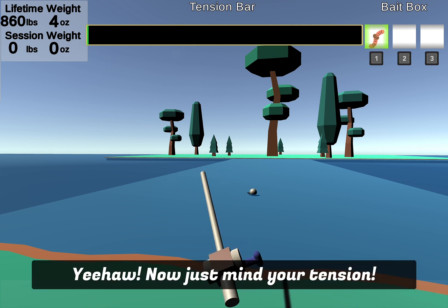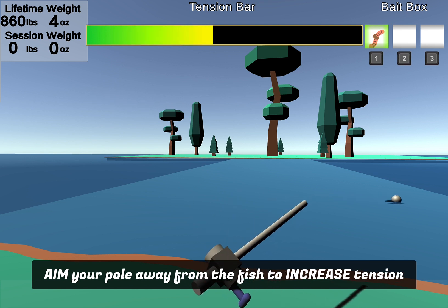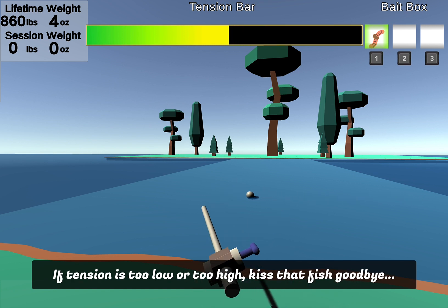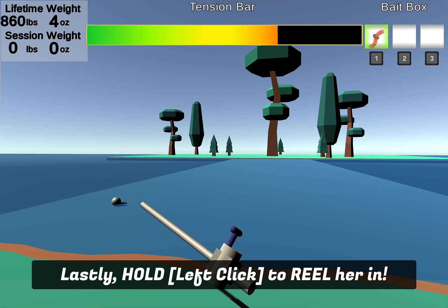Yee-haw, now you gotta mind your tension. Aim your pole at the fish to decrease tension rapidly. Aim your pole away from the fish to increase tension rapidly. If the tension is too low or too high, then you can kiss that fish goodbye. Lastly, hold left click to bring your line in. Remember, reeling increases tension.